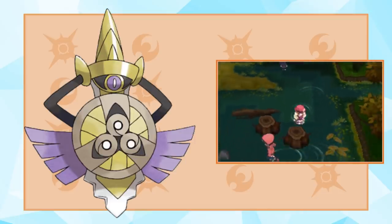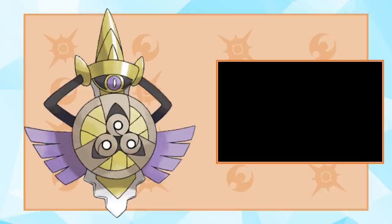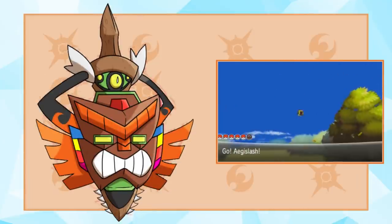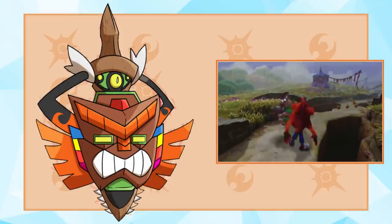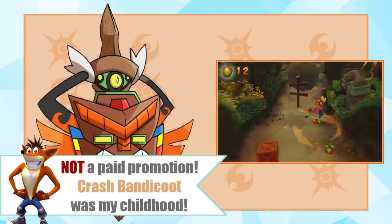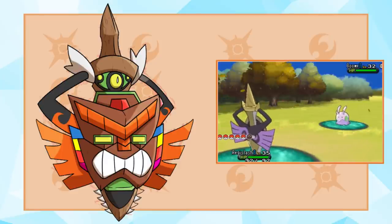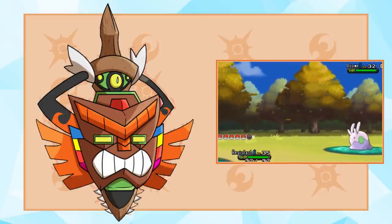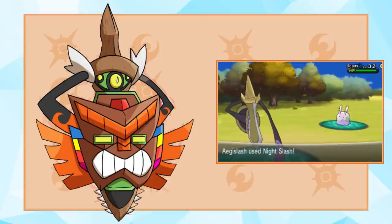Lastly, a design that managed to catch my interest for many reasons tops off today's video — Aegislash. If you watched my original Alolan Form video for Sun and Moon, you might remember that I already included a variant of Aegislash on my list. But this one snuck its way on because it totally reminded me of Aku Aku from Crash Bandicoot. It also borrows some Tiki designs, which I'm surprised Alola didn't capitalize on too much. We did see the Tiki-inspired designs with the Tapu family, but that was about it. Either way, Aegislash seems like a shoe-in for an Alolan Form with all of the clever designs we've already seen.